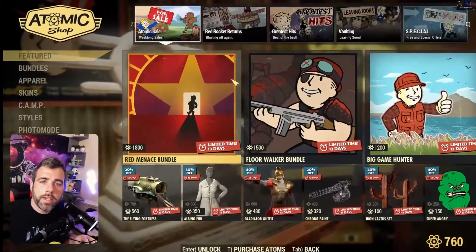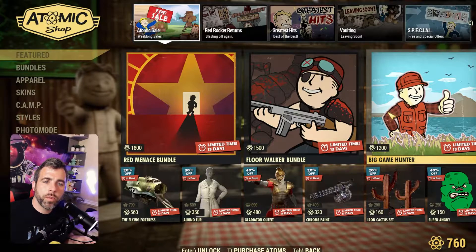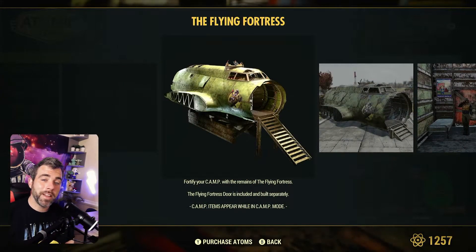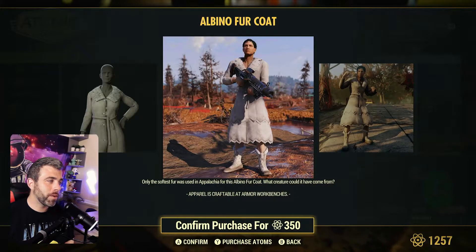On PC here, it actually costs 1200 atoms if you haven't bought anything — that's not terrible. Jumping back over to Xbox, the Flying Fortress is pretty cool. I bought that immediately when it came out — freaking cool.